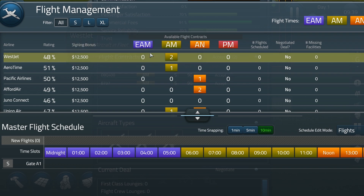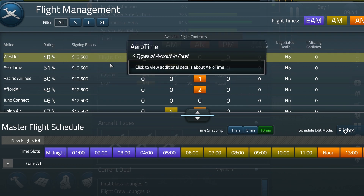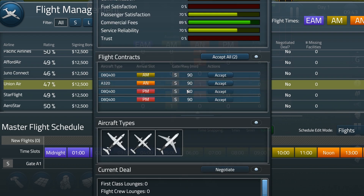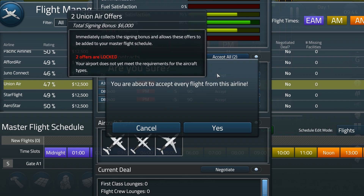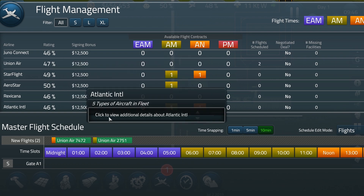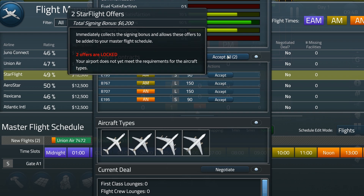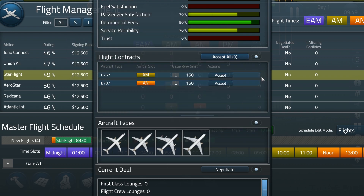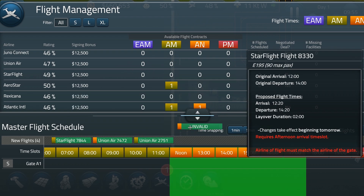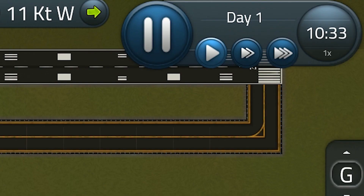So what we're going to find now is in the flight management system — what kind of airlines are we going to pick? I think we're going to pick Union Error. I have no idea, let's accept all the flights. And apart from that, let's pick maybe Star Flight. That would be cool too. Let's accept them all. This one requires an afternoon time slot, morning arrival time slot — let's take it.